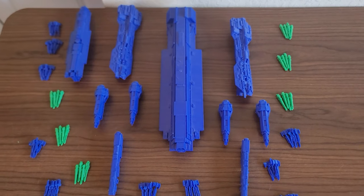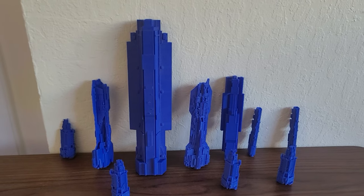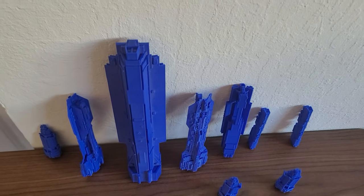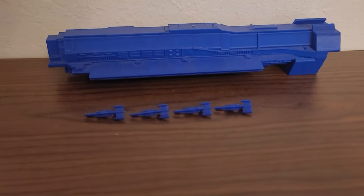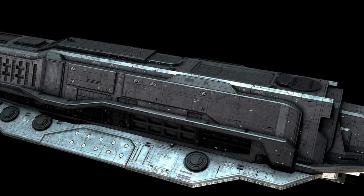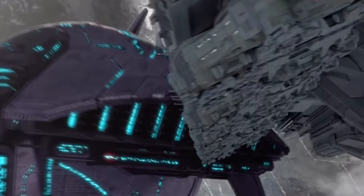The fleet is built around the supercarrier, both tactically speaking but also literally, as the Punic was the max size my 3D printer could make at the time, so everything was scaled around that. She's a colossal vessel, 4,000 meters long, with a very robust and strong frame. As a supercarrier, she balances the duties of a command ship for large fleets, troop and aircraft transport due to her massive size, and frontline combat against other ships thanks to her very heavy armament.